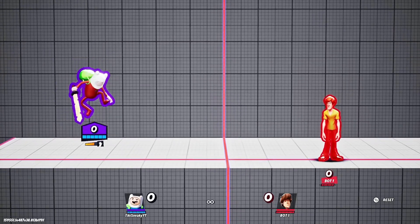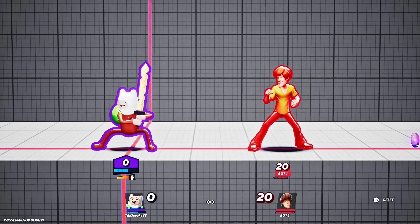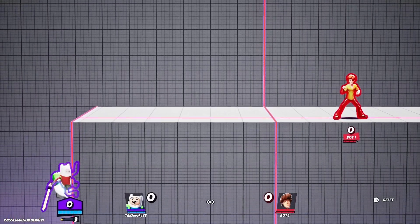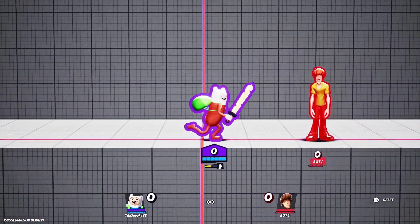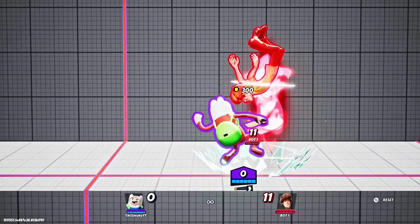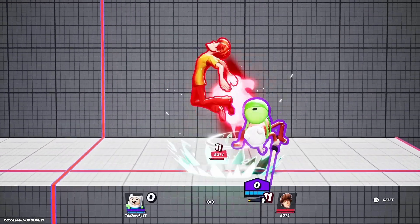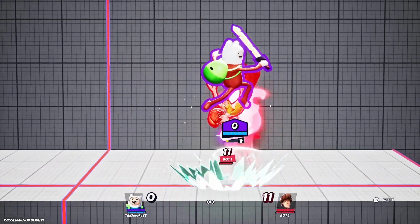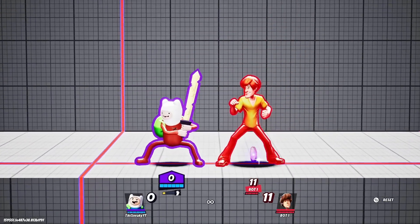Next up is down air. This move is good for combos - quick 20%. You can also use it to spike if you want, like aerial down special and then down air to spike them. If you use it for combos, down air into up air, down air into nair as a stair one to backpack, or down air into back air - it's pretty good. It's 11%, not that bad.